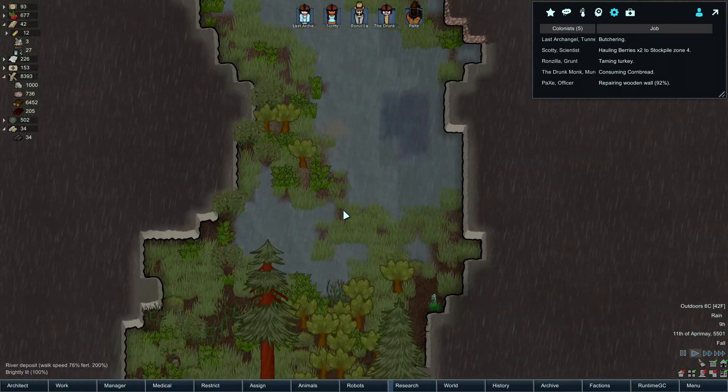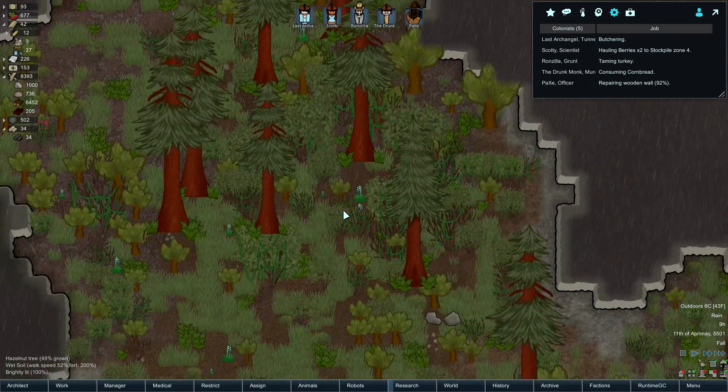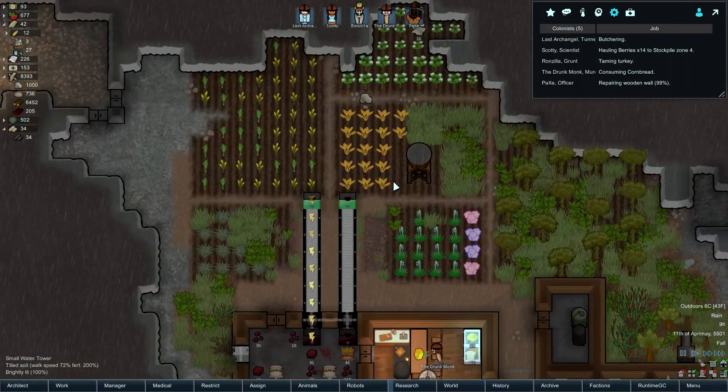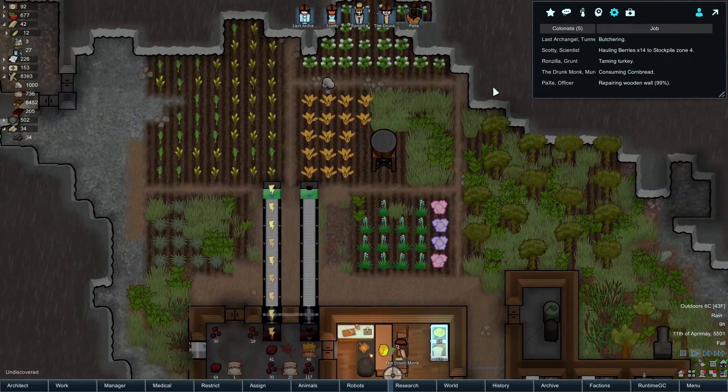Jesus. Is that vanilla? And I assume there's no wet tilled soil? No — okay, that'd be ridiculous. I mean there is a sprinkler system I can get.